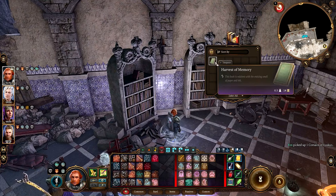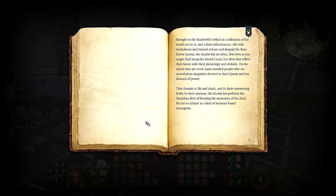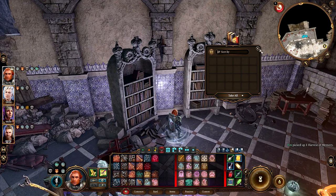More books — another book, Harvest of Memory. Brought to the Shadowfell by their raven queen, the Shadar-kai are elves. Not elves as you might find along the Sword Coast, but elves that reflect their home with their physiology and attitude. On the whole, they are cruel, nasty-minded people who are nonetheless singularly devoted to their queen and her domain of power. That domain is life and death, and the Shadar-kai perform the thankless duty of ferrying the memories of the dead for her to admire in a kind of memory-based menagerie. That made no sense to me and meant absolutely nothing to me.